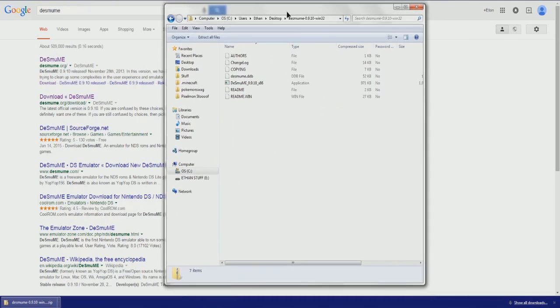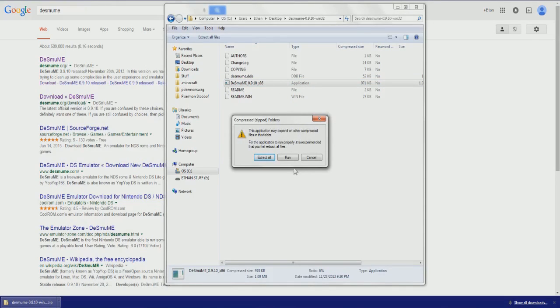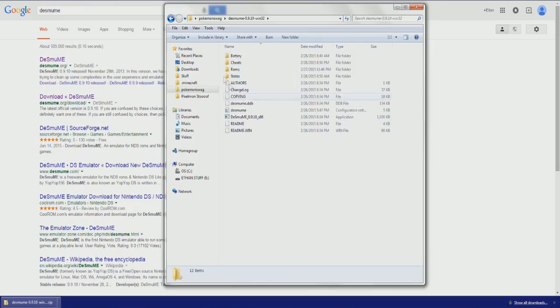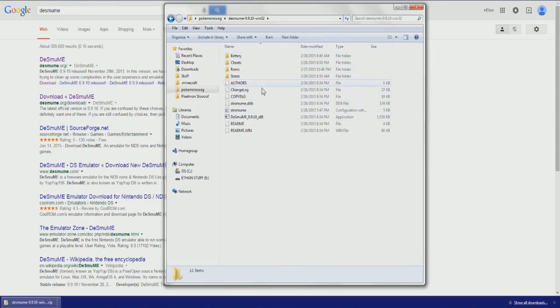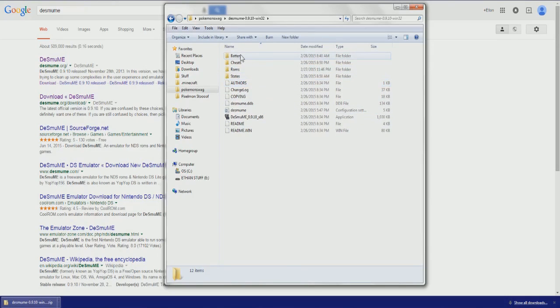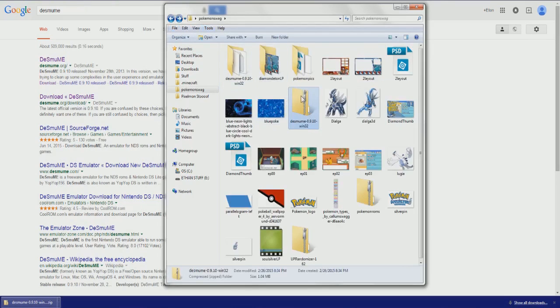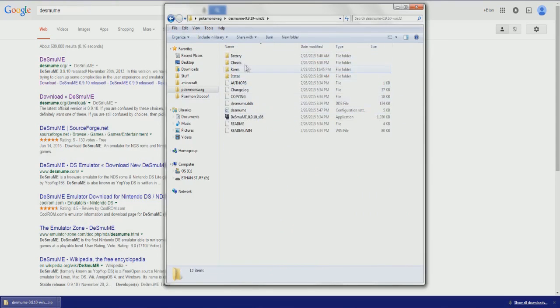Double click that and you should get all of this stuff. What you want to do is double click the DeSmuME application. Then you want to extract all — I've already done this so I'm going to head over to my DeSmuME folder. After you extract all and do all that, you'll have something that looks like this. It comes with battery, cheats, ROMs, states, and all that other stuff. Double click and extract all, then click Run and you'll get all of this in the same folder.